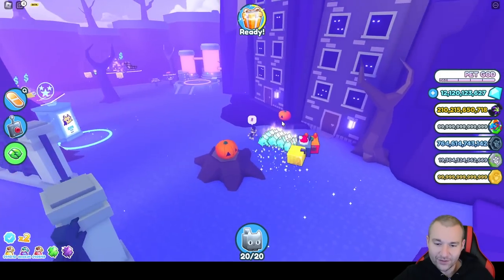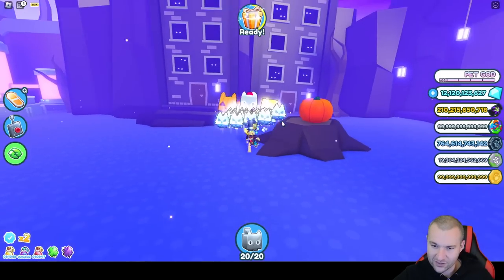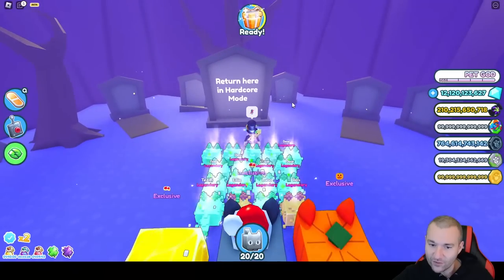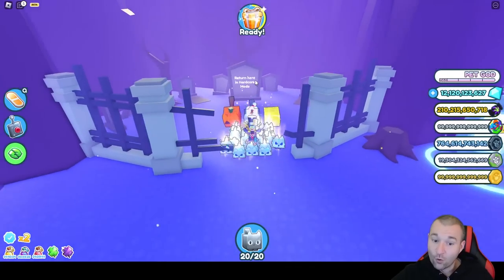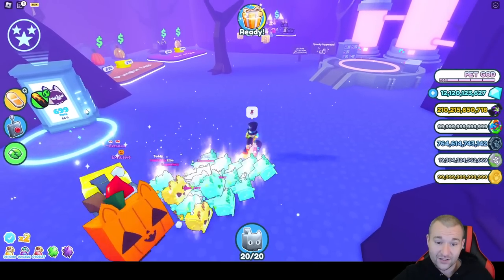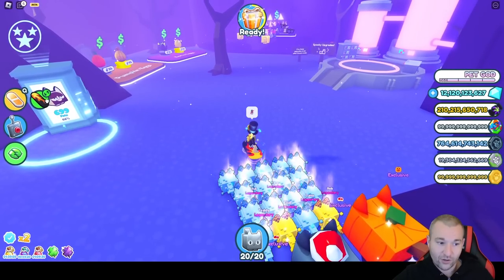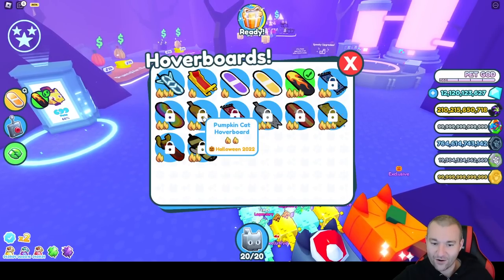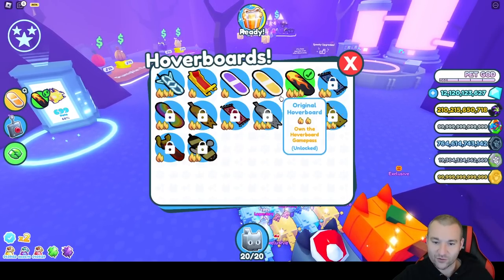This looks similar but I think maybe a little different from last year. You'll see right here is a little graveyard — it says return here in hardcore mode, and that's really how you do the quests as well to get the hoverboard. If we go to the hoverboard skins we can see there should be a new one: the pumpkin cat hoverboard. That's for this year so we'll have to work on that.